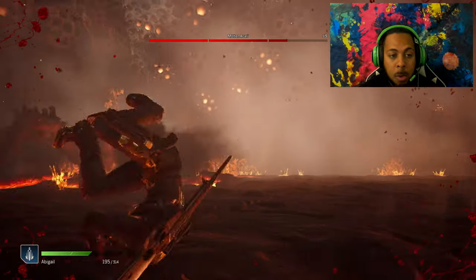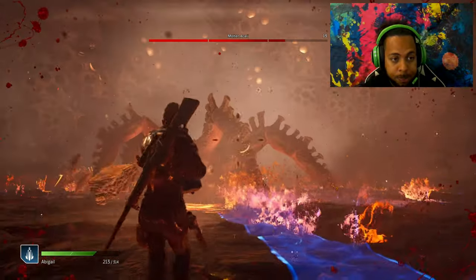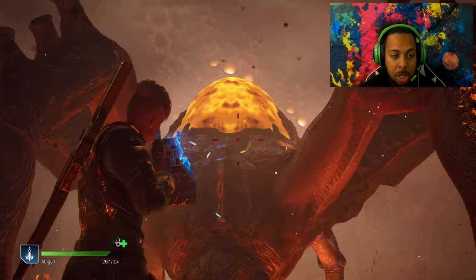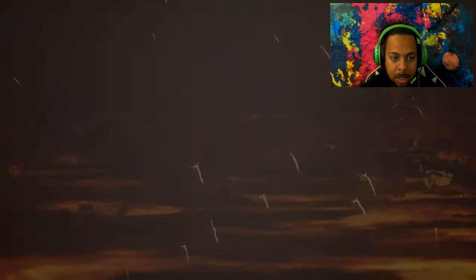Another thing — you might not be doing a lot of damage when the yellow critical hit indicator isn't showing, but if that thing is not out you still want to shoot him, because every bit of damage counts. You want to take as much health from him as possible.